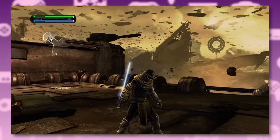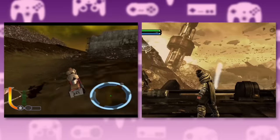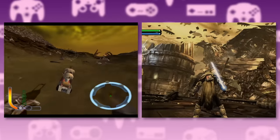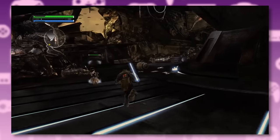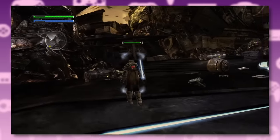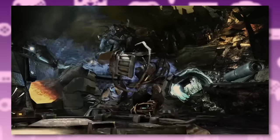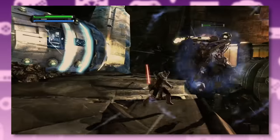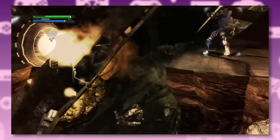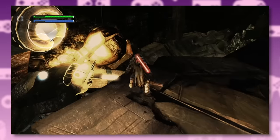Vader then sends Starkiller to the junk planet of Raxus Prime to take down another Jedi master — the same Raxus Prime from the Clone Wars game. Only that one didn't have these annoying little Jawas trying to bash your head in with welding torches. This is probably the most annoying level in the game — you keep fighting these bionicle-looking creatures that always seem to push you off the edge.